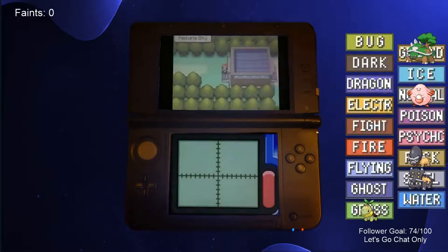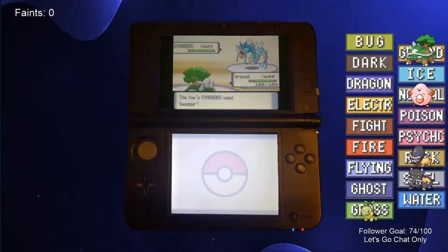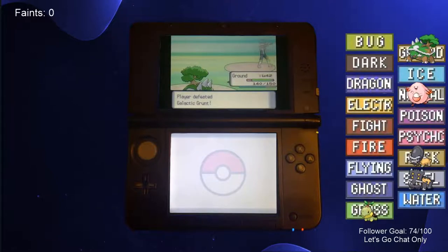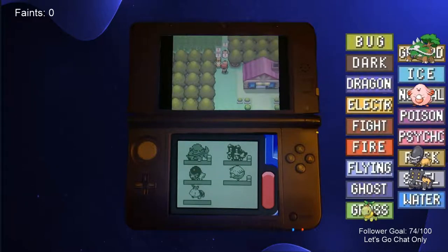We arrived in Pastoria City and took on Crasher Wake. We boosted our stats with X items and had Gyarados boost our attack stat for us with Swagger, then swept his team with Torterra. Before we could follow the Team Galactic Grunt to Valor Lakefront, Ketchum challenged us to another Pokemon battle. However, with a simple Rock Smash, two Earthquakes, and a Razor Leaf, we easily knocked out all of his Pokemon. We defeated the aforementioned Galactic Grunt, received the secret potion from an NPC, then used the potion on the Psyduck blocking our path to compel them to move.